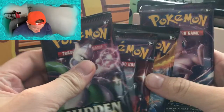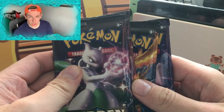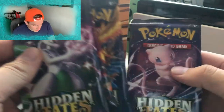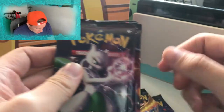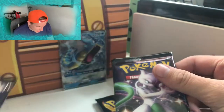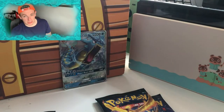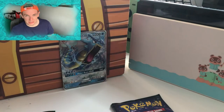I've seen with the recent reprint of Hidden Fates tins that people have been getting one of every pack. And yeah, looks like we've got one of every pack artwork, which is always nice. I think I'll start with the Mew pack, then the birds, then Mewtwo — we always finish off with Charizard. But it doesn't necessarily mean we're going to get a good pull, but fingers crossed.